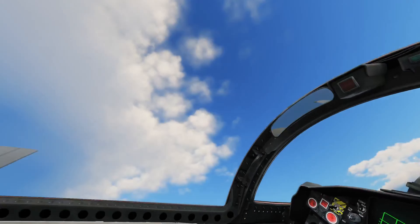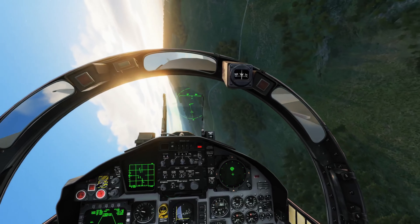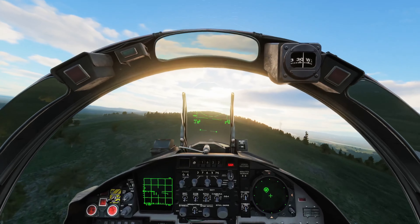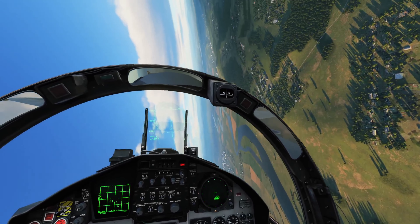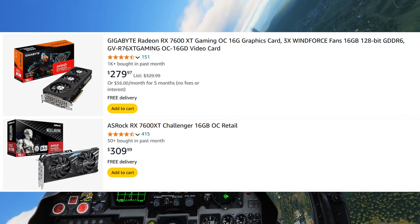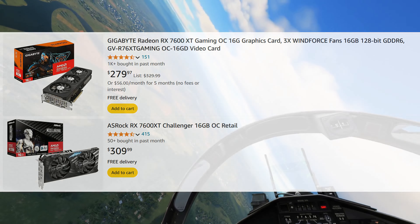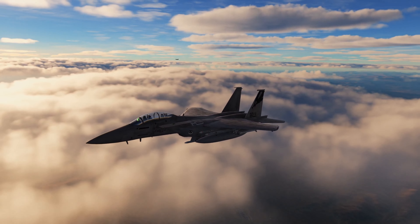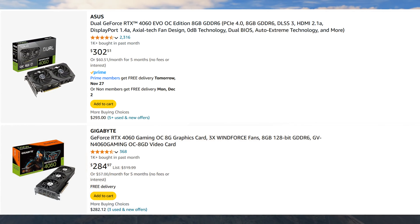I'll close with my graphics card recommendations. For $200 or less, check the used market or consider the RX 6600 with 8GB of VRAM, going for around $190 to $200 US right now — the best deal for a brand new card to run DCS at that price. If you've got around $300 to spend, the RX 7600 XT is a very compelling option coming in between $280 and $310 US. There's also the RTX 4060, an 8GB card, coming in at around $280 to $290 US, with some models reaching into the low $300s.